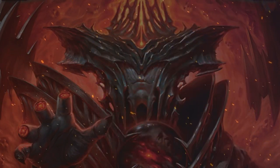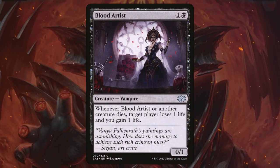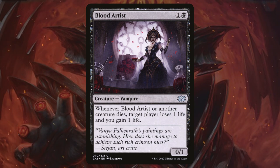Now the real question is, how are we going to pay off our strategy? Of course we're going to have some of those traditional aristocrat payoffs like Blood Artist, where we get a drain and a life gain whenever a creature dies.